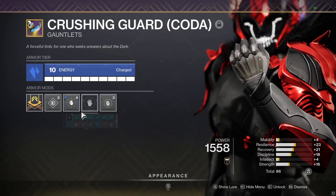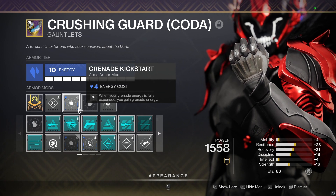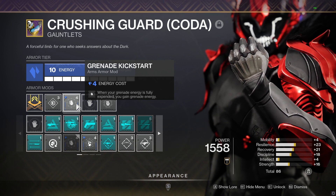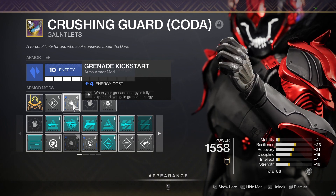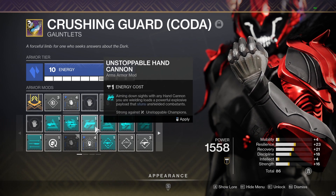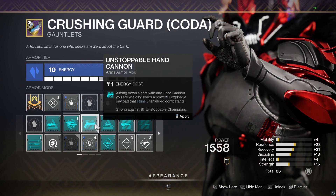On to the gloves. The gloves are on stasis. The main reason for this is the kickstarts on stasis gloves are so strong there's not a reason to not run them. This build is strong enough — I ran it last week in master Birthplace of the Vial, and it felt very good in there. It felt competitive. I ran an Unstoppable hand cannon and felt just fine.